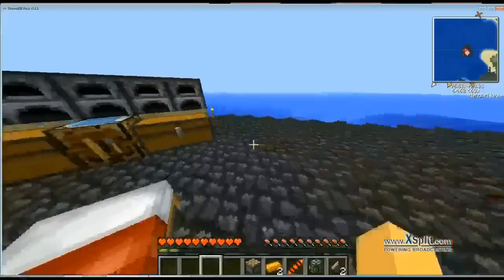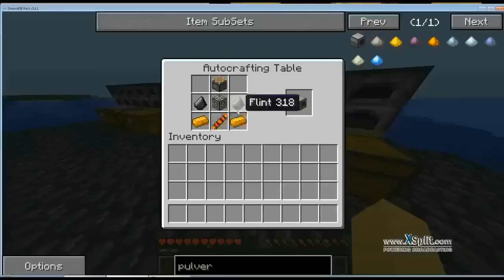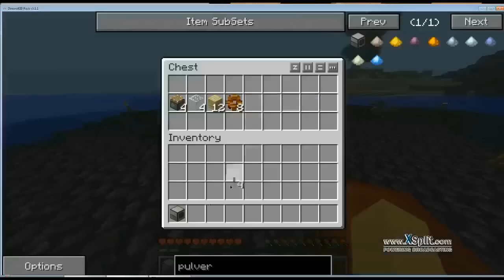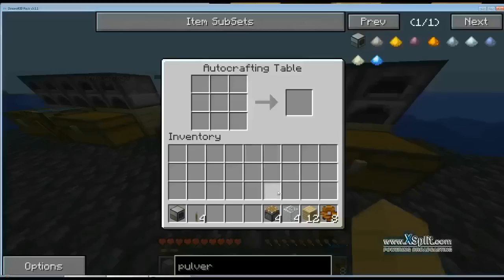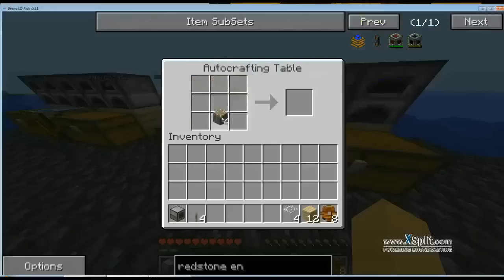Let's go ahead and make it — always good to double all your ore, especially tin, because in my old single-player world I ran out of tin all the time. To craft the pulverizer you need two copper, a redstone bar, a piston, and two flint. There you go — pulverizer. You can use any kind of engine with this. I'm going to use the redstone engine because it's the easiest to make and doesn't cost that much energy.